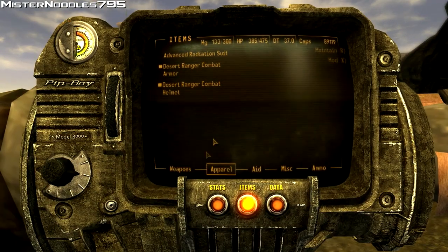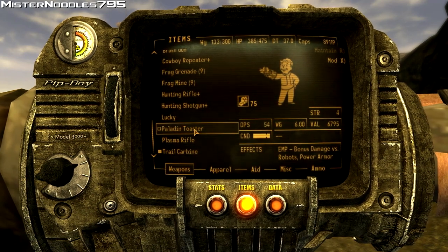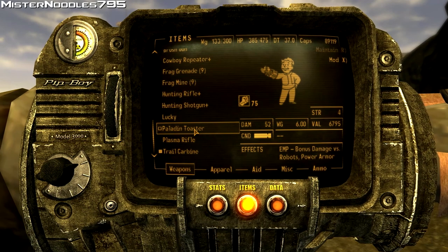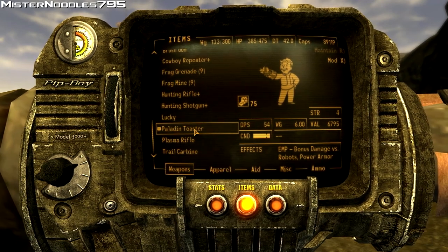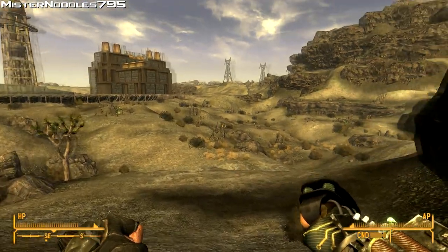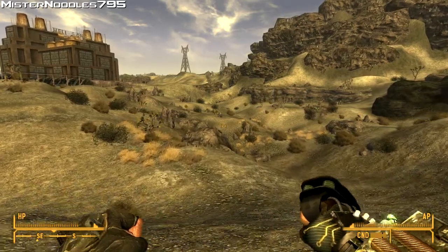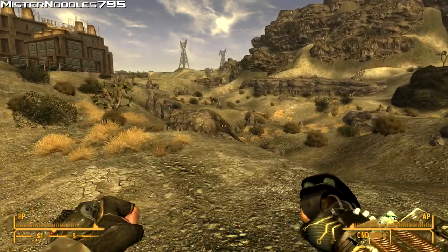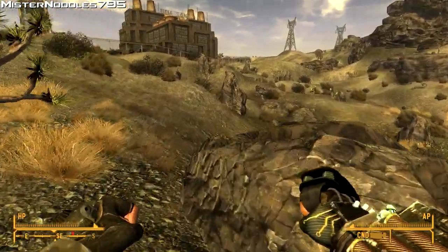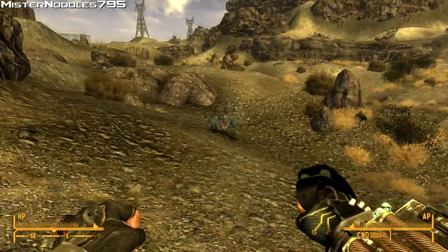Now we're going to look at the Paladin Toaster. As you can see, this has the EMP effect in the bottom right, so it does bonus damage to robots or people wearing Power Armor. It does six more damage than the regular displacer glove, and six more critical damage. The only thing is it has less item HP, so it breaks down faster.